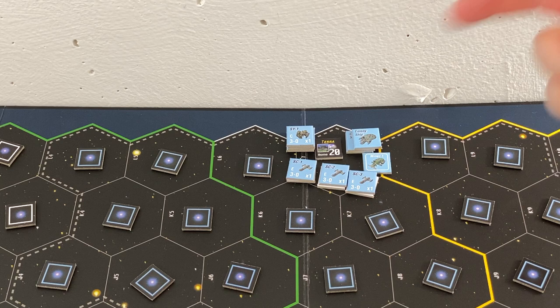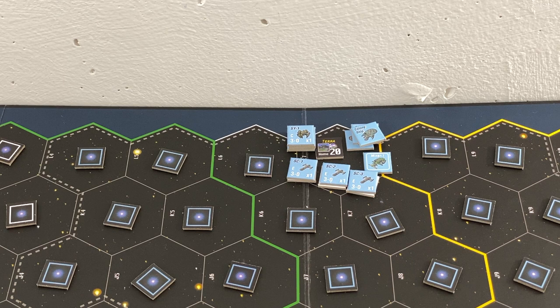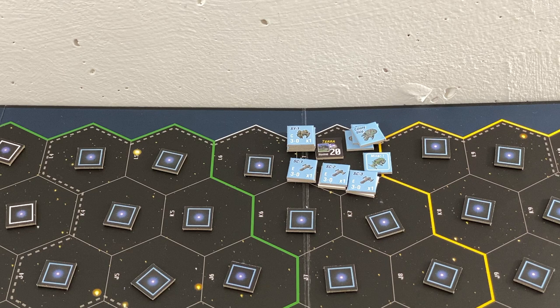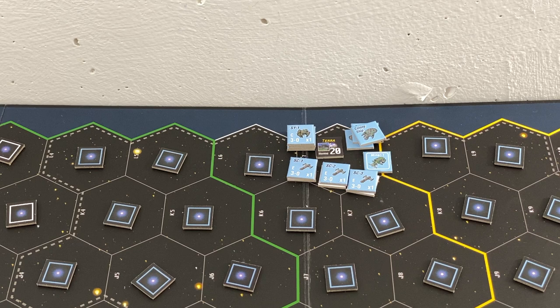I have three colony ships, one miner, and three scout squadrons or fleets. I could put all three scouts in a single group, or have two groups with two and one each. But as I'm not playing against any human players, I think it's beneficial to spread things out a bit, because I need to start exploring to get minerals, find new colonies, and whatnot.